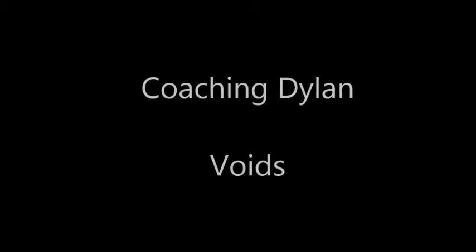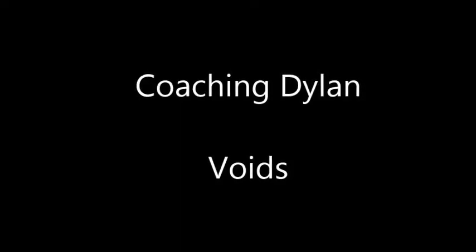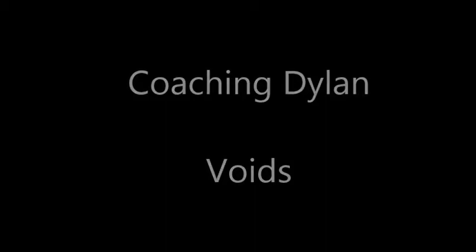Hi guys, welcome back to another live coaching session with Dylan. In this video, you will see me teaching Dylan how to play slow roll Voids. I believe personally that hyper rolling is too risky. We get Dylan up to 50 gold on 3-1, then when he gets to level 5 on 3-2 and has excess gold, he slowly rolls to find his Kha'Zix-3 and his TF-3. Later on, he adds a Cho'Gath-2 and a Vel'Koz-2, and because Voids are extremely overpowered, even though he does not have optimal items and could have positioned a bit better, he manages to get the win.